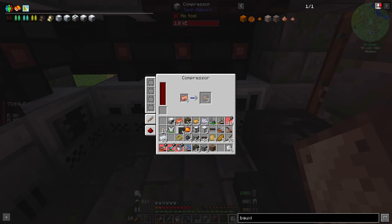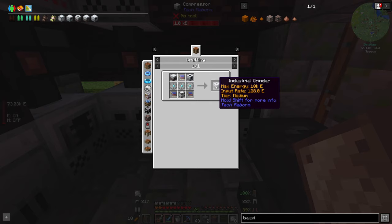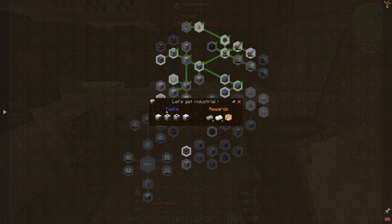Is that everything I need for the industrial electrolyzer? I think it is. For the grinder we're going to need these diamond grinding heads, and because they both need water in them, we're also going to have to find some sort of pump. Is there a pump in this mod?